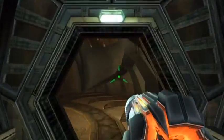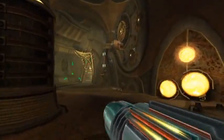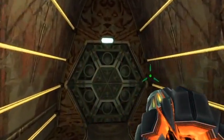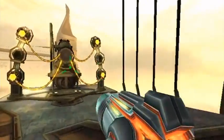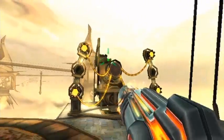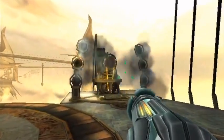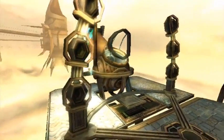Hey folks, welcome back to Metroid Prime 3. Here in Elysia, currently finding bomb components so that we can destroy the shield around the Leviathan. We only have one more bomb component to get, and luckily for us, it's right over there. So let's use our new Seeker missiles, get access to this cannon, and shoot on over.